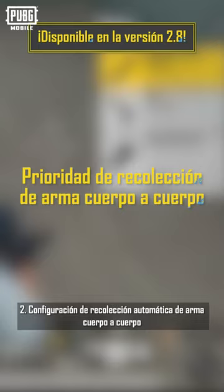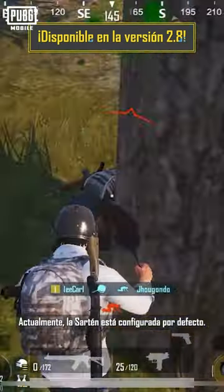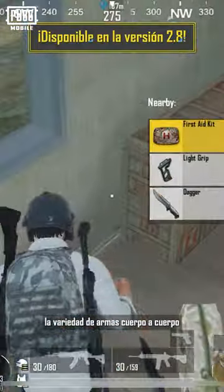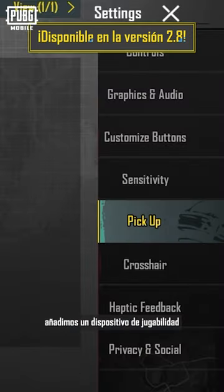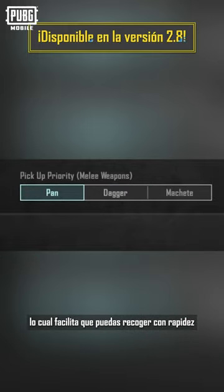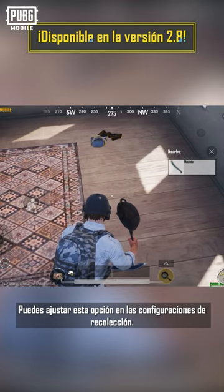Number 2: Melee Weapon Auto Pickup Setting. Currently, the pan is set as default. With the addition of the dagger, the variety of melee weapons and fighting styles have increased. As a result, we have introduced a gameplay device to pick up melee weapons automatically, making it convenient for players to quickly pick up their preferred weapons on the battleground. You can set up this option in the pickup settings.